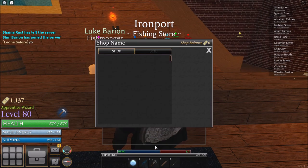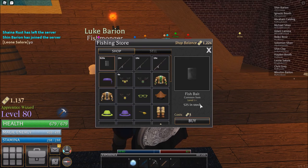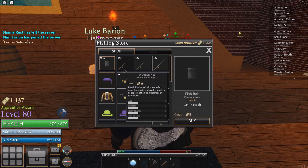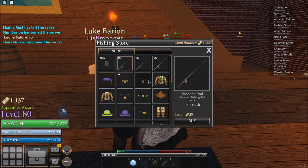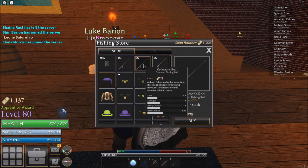Click the shop and you'll notice there's bait. You need this bait to fish — if you have zero, your bobber simply will not catch anything. There are different types of rods: the wooden rod, which is essentially just a starter one, and the collector's rod, which you want if you're after sunken items.